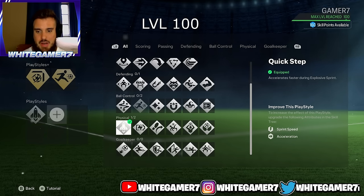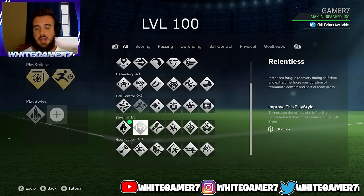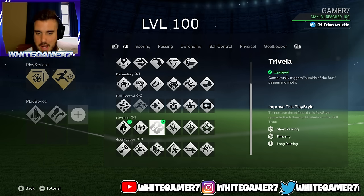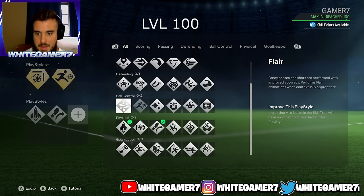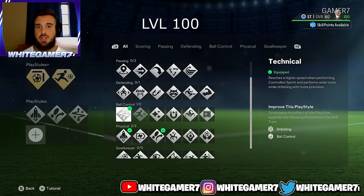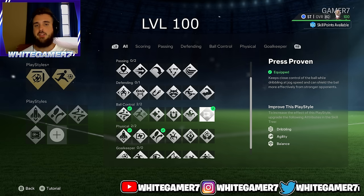For regular play styles: Quick Step to accelerate quicker; Travella for the outside-the-foot shot or pass — giving you extra ways to score. You can alternatively use Relentless to recover stamina at each half or extra time. Technical makes RB/R1 dribbling much smoother with the ball staying very close to your feet. Press Proven at 6 foot makes it even more difficult for opponents to knock you off the ball, and keeps the ball close when jogging.